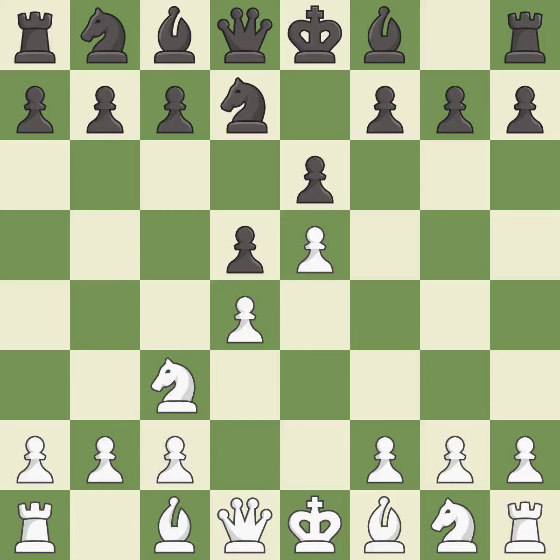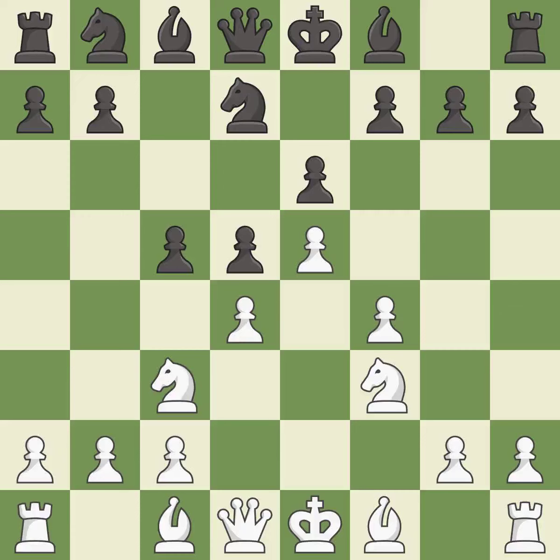Nfd7 retreats the attacked knight and prepares the c7-c5 pawn break. f4 supports the e5 pawn and prepares to develop the knight to f3 behind the f pawn. c5 attacks the d4 pawn and prepares to develop the knight to c6 behind the c pawn. Nf3 supports the d4 and e5 pawns.